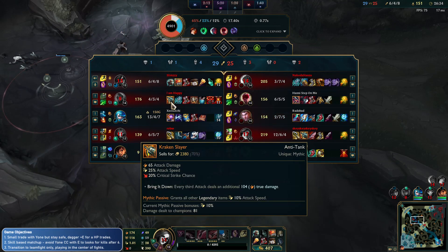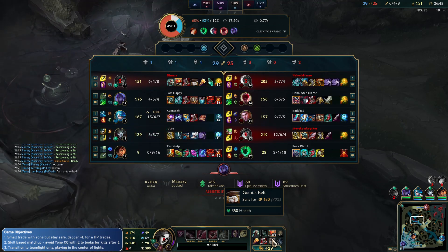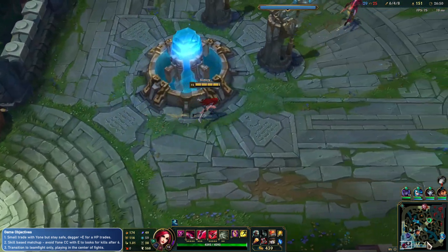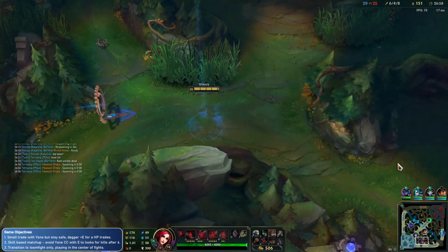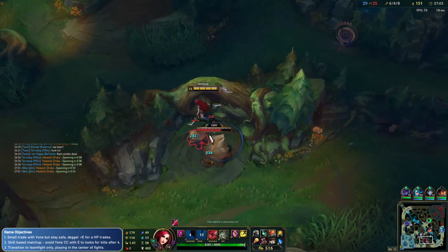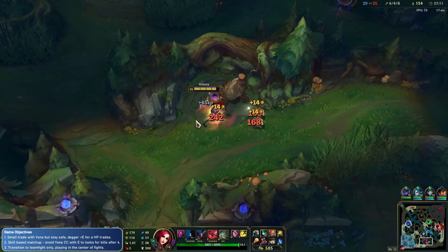We need to live for a bit longer, so if we get the Monarch and then maybe some armor, that would be pretty good. We need to farm — our farm has been terrible. After the beginning of the game, we just kind of stopped farming. Waves have been a bit messy for us, but it's okay, we've had some fun. Can't wait to get the Monarch — the attack speed is going to be pretty good.